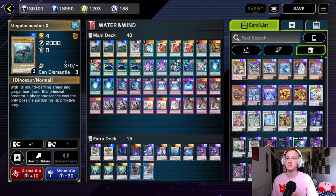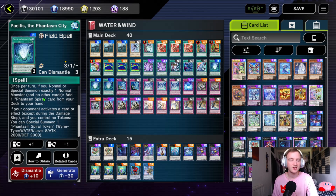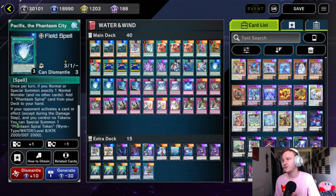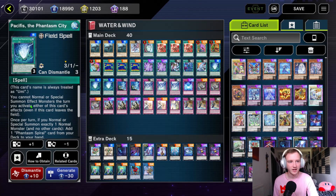We're playing a bit of a fish deck in this event — more specifically Pacifist the Phantasm City. The aim of this deck is to pretty much stun your opponent and keep summoning fishes with your Pacifist. Pacifist is the core of the deck. It acts as Umi, so it activates a lot of your traps, and whenever you normal or special summon a normal monster you can add a Phantasm Spiral card to your hand. If your opponent activates a card or effect you can special summon a token — that's if you control no tokens. So it's pretty much a control game style, really helpful against pretty much everything in this event since it's quite low power.